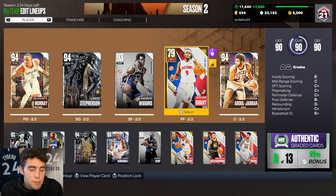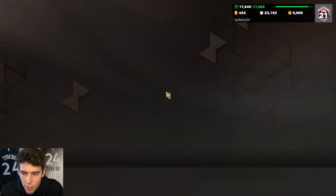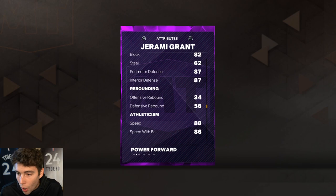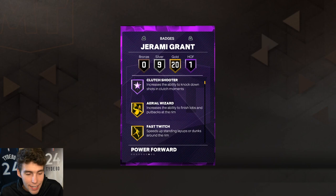He's better than other recent Moments cards. We got Jalen Brunson — not that bad but not great. Then we saw Keldon Johnson — that card is a bona fide scrub, Keldon Johnson stinks in MyTeam. Now that we have a good card in Jeremy Grant, there are reasons to be excited. This card can do it all at any level of MyTeam — the only thing he can't do is rebound the ball.